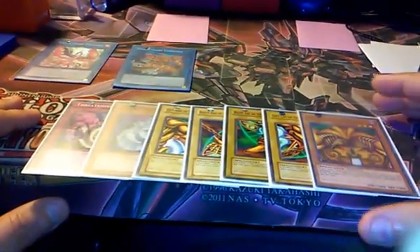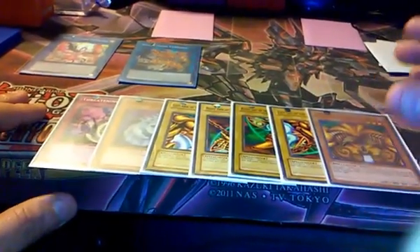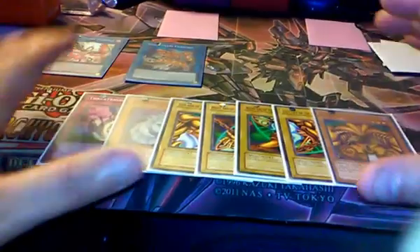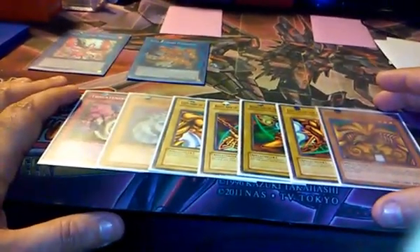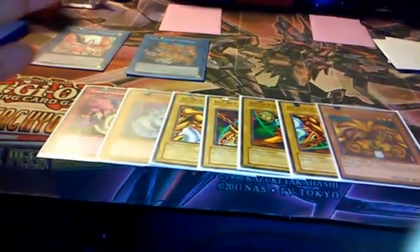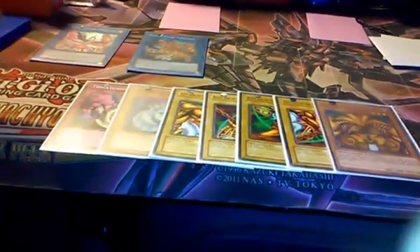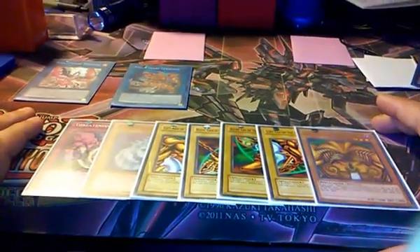The deck can FTK if you have that specific opening hand. You can do a lot of other things with the deck — you can get Exodia in two or three turns consistently. But if you have that specific hand — the two Dark Factories, Treasure Panda, and the Toon Tables — you can get Exodia. That's what's important, and that's the end of the video.